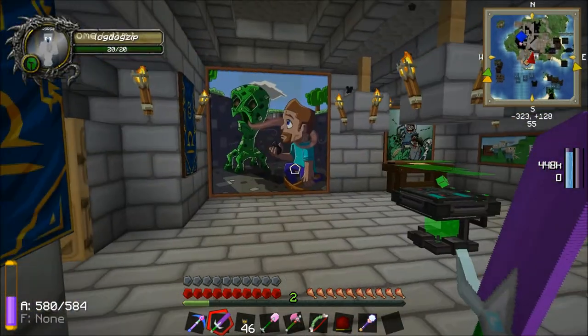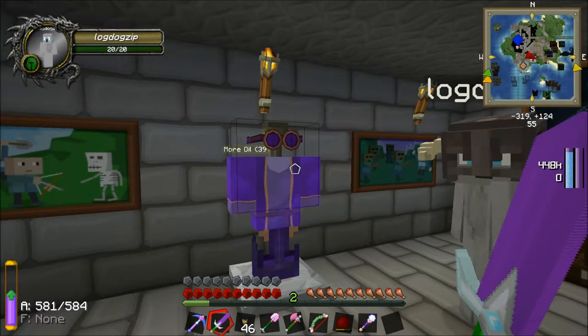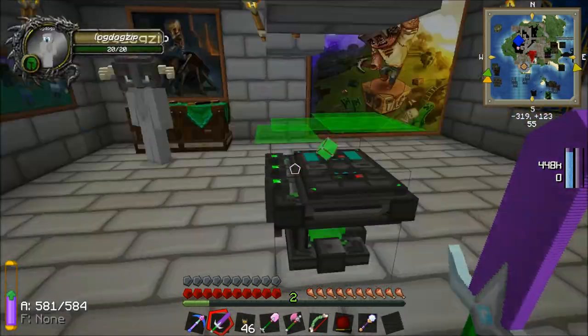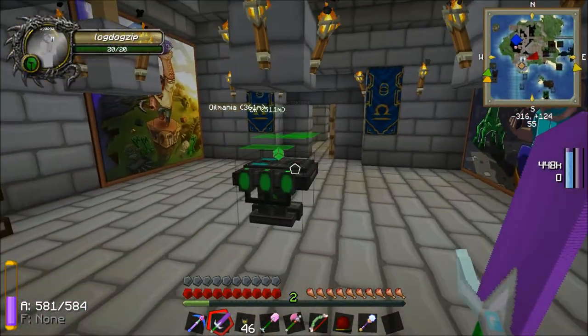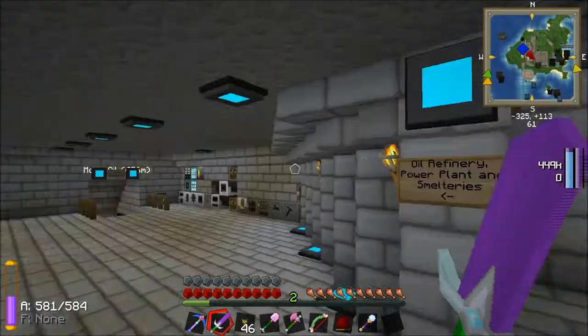He's got his magic kit on the wall there. But you'll see that I've now got full armor, right? Me too — I've got full armor, I've got power armor.